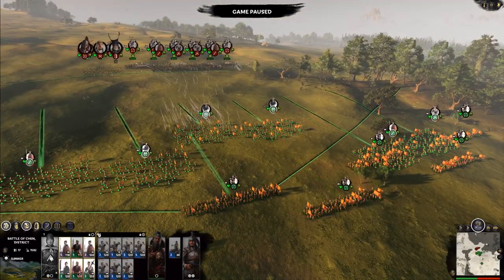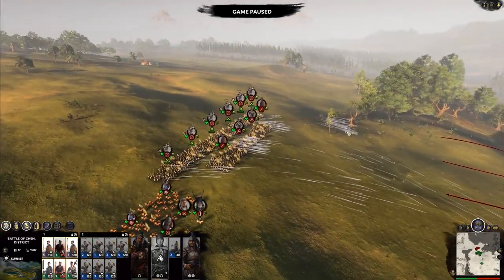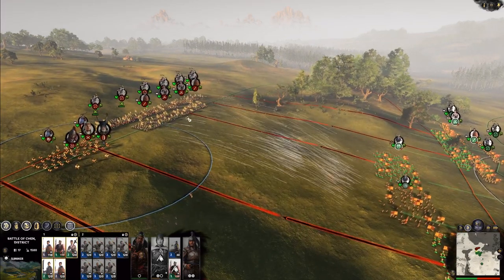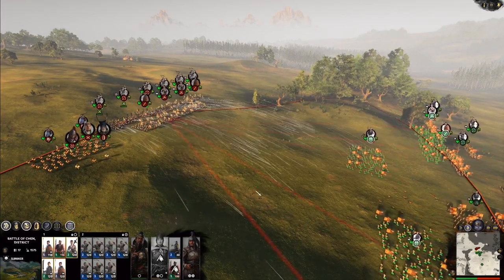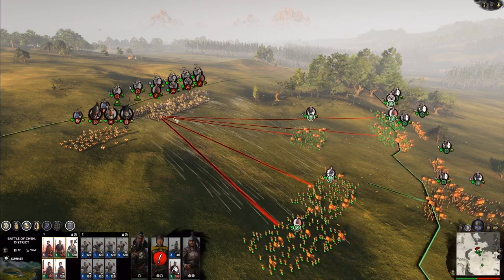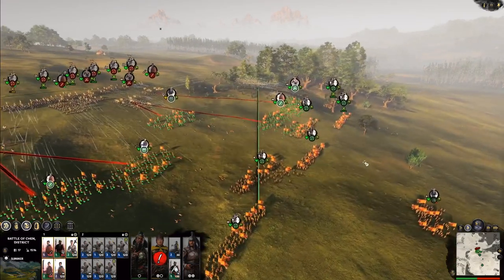When you have a unit locked, if I lock this unit and hold down Alt then press right click, they should do a one-to-one matchup across the board — moving forward in line rather than all converging on one point. If I take off lock and right click, you see how they all converge? Well you don't want that. So you lock it and hold down Alt, and they'll move forward and attack things in line. We're going to switch that formation out of loose because it's no good to us here.